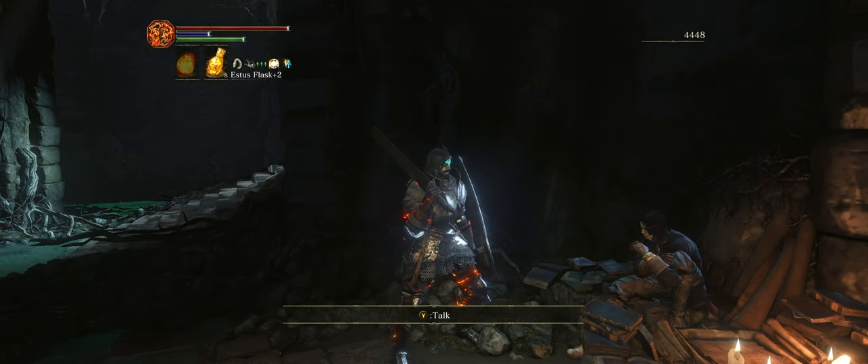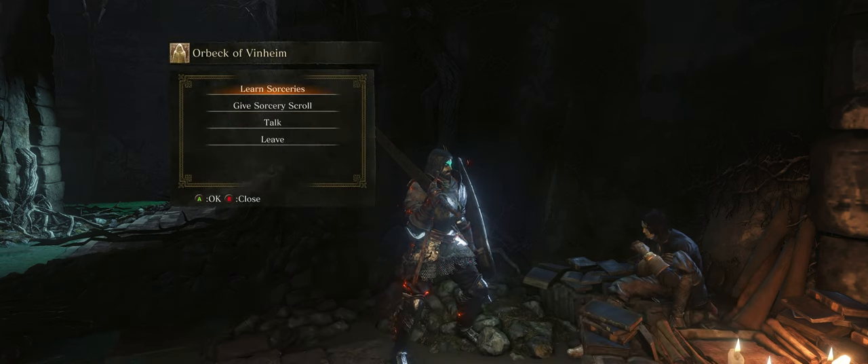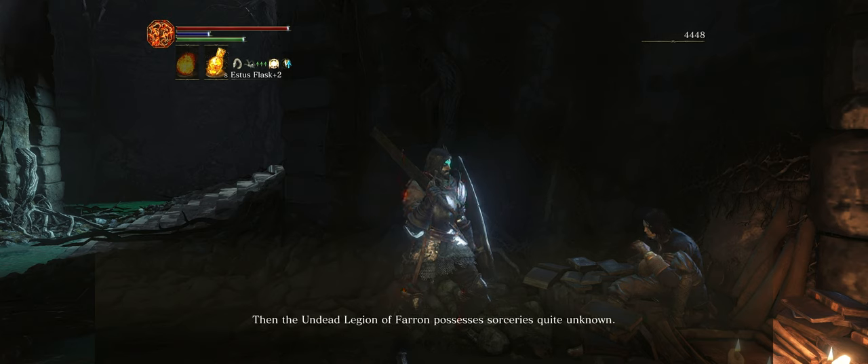Aside from Pyromancy, you can also turn in many of the scrolls to Orbeck, our sorcery teacher. He reacts excitedly, noting that the undead legion of Farron possesses sorceries quite unknown, and thanks us for upholding our end of the bargain. He says he doubts he ever would have made this discovery alone, and now they will unravel the tome so we may put these new sorceries to use.